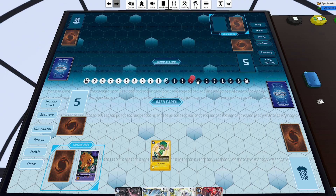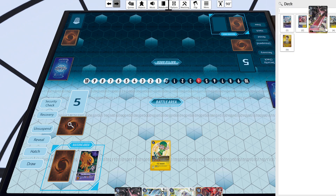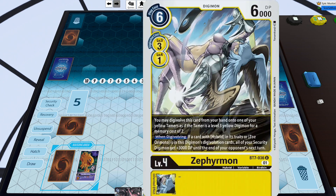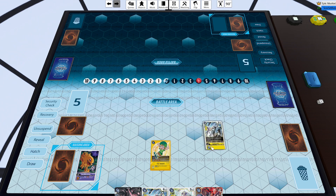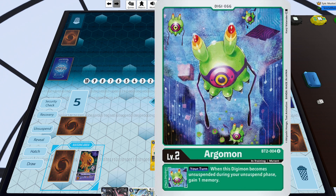Got some BT8 gameplay for you guys. Down on the board, I'm playing a pretty prominent deck from the set 7 format which was yellow-purple hybrid, but this time incorporating a lot of new cards like Ofanimon Fall Down Mode, the new Cody tamer, and lots of really good removal like Chaos Degrade and Flame Hell Sight. Over on the top, I'm playing against a green deck — this is going to be Shivamon.